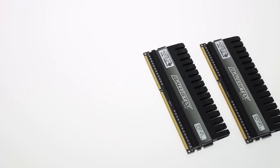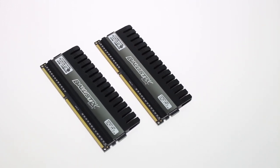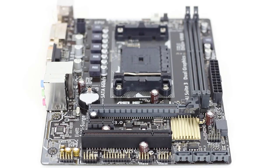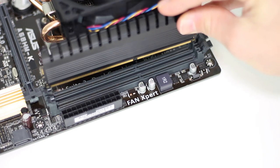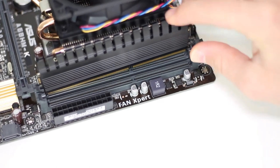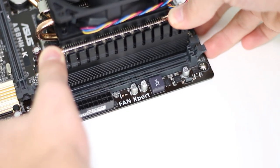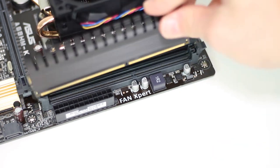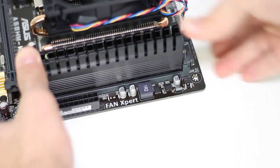Now it's RAM time. I'll be using two 4GB DIMMs of Crucial RAM clocked at 2133MHz. Find the notch in the RAM and align it with the notch on the Asus motherboard. Unclip the clips on the RAM DIMM slots and slot the RAM in. Apply even pressure to each side, preferably using both hands, and repeat for the second DIMM. The two clips will clip into the sides of the RAM. You shouldn't be able to pull the RAM back out — if there's a problem, don't panic, just start again.